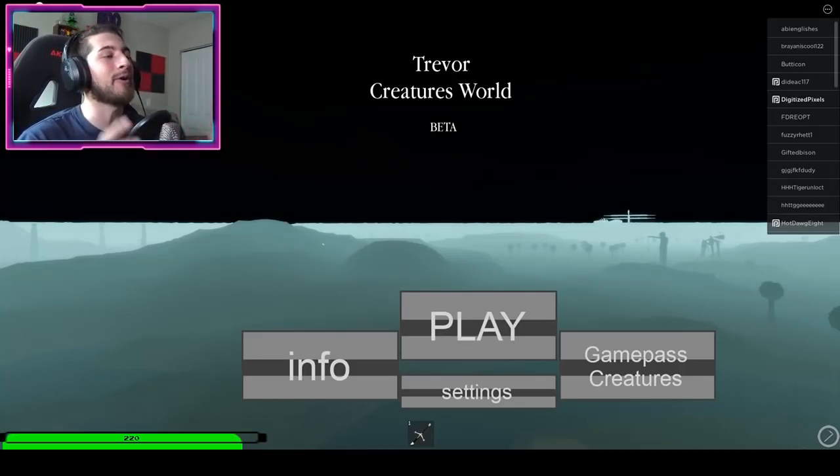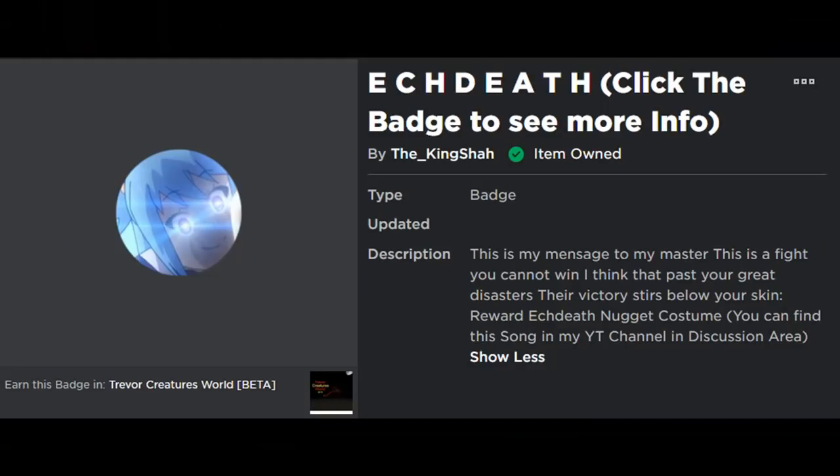The badge we're getting today is called EK Death. Click the badge to see more info. This is my message to my master: 'This is a fight you cannot win. I think that past your great disasters, their victory stirs below your skin.' Reward: EK Death nugget costume. You can find the song in my YouTube channel and discussion area.